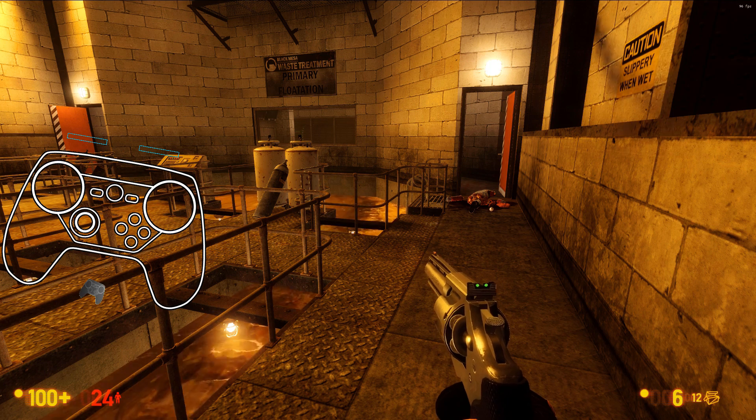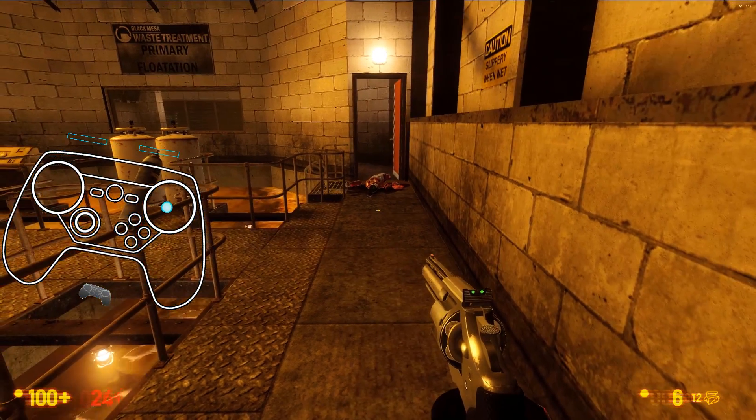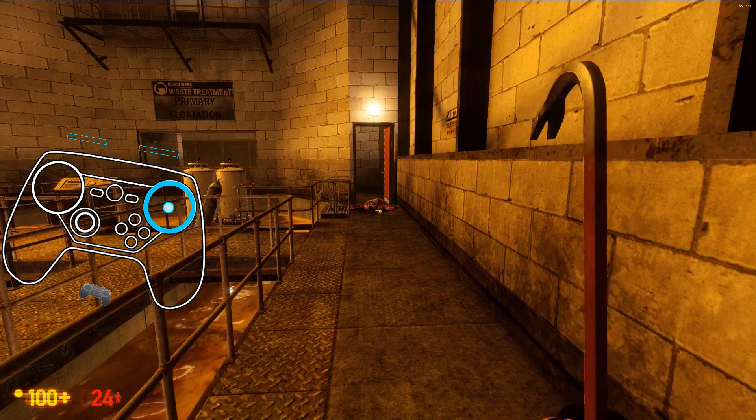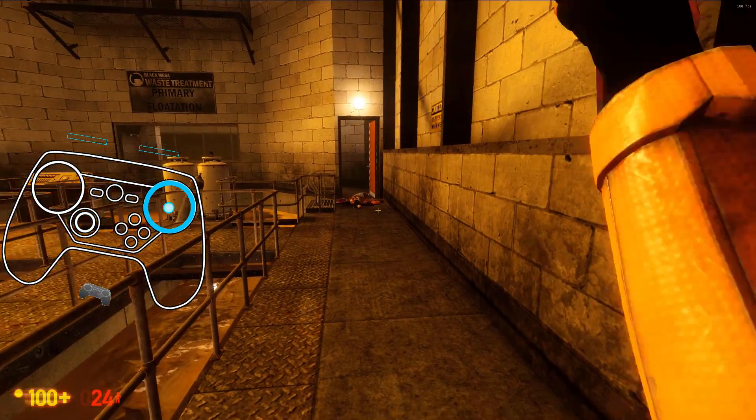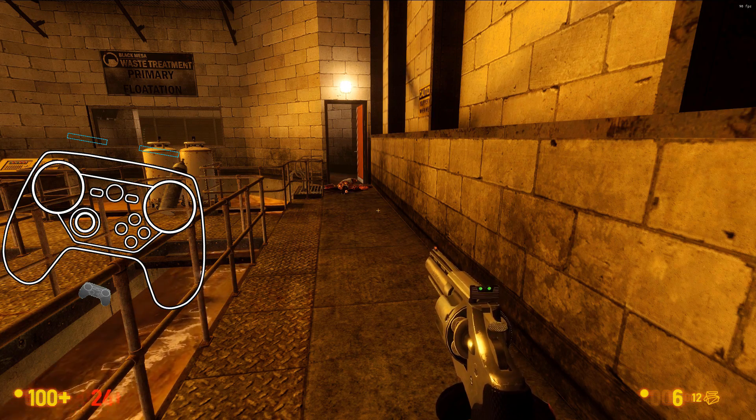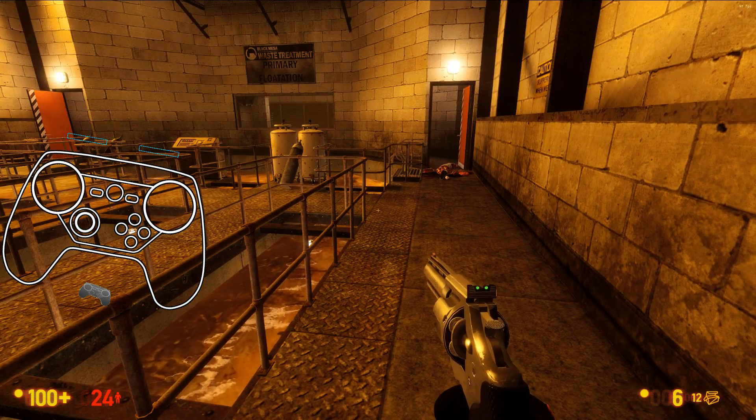I wanted it to feel like a normal melee from a more modern first-person game. So what I did was basically: if I click the right pad and hold it, I switch to my crowbar, start bashing, let go, and switch right back to my previous weapon.